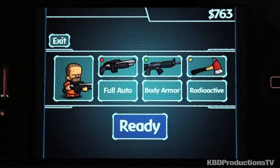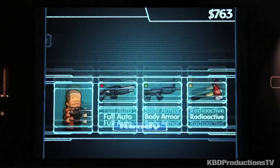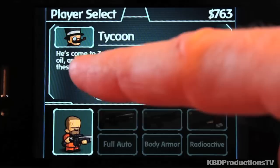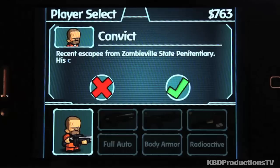And of course you have to run around Zombieville killing zombies. You have characters and I've bought all the characters already, anywhere from the survivor all the way to the tycoon. I don't think any of them have special abilities or anything, but I really liked using the convict. He was kind of fun to use.